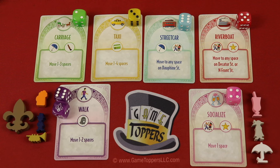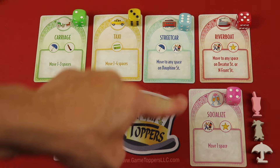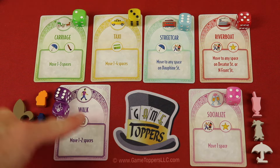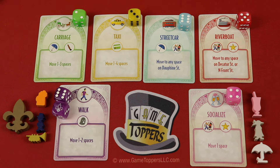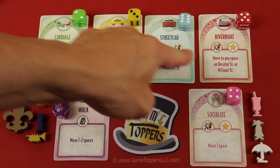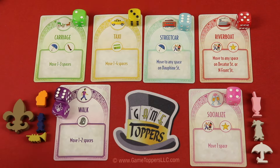In French Quarter it is a Roland Wright and a Flippin' Wright, because there's going to be cards of different types of movement for moving around the city - like walking, carriage or taxi, streetcar, riverboat, or socializing. You'll be using these cards to take different actions, but you'll also be using the dice on these cards as well.